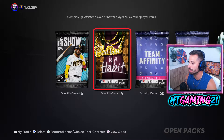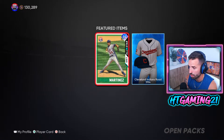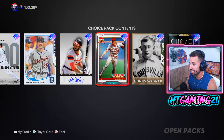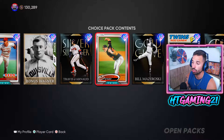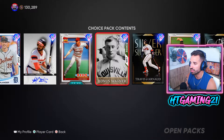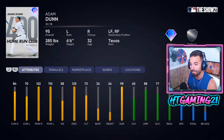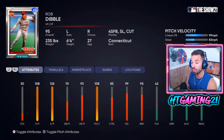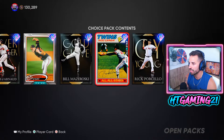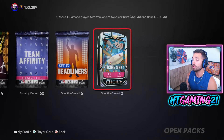We got six regular standard packs, four Balling Is A Habit 60 Team Affinities, and the Headliners featuring Pedro Martinez 94 overall All-Star Edition, as well as the Kitchen Sink pack. This one is stacked — honestly even if we get the low tier, the cards look absolutely filthy. This Rob Dibble would be nice, and Rod Carew with that insane contact — we'll see.